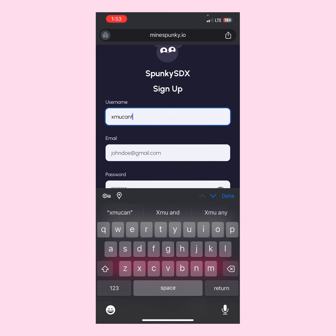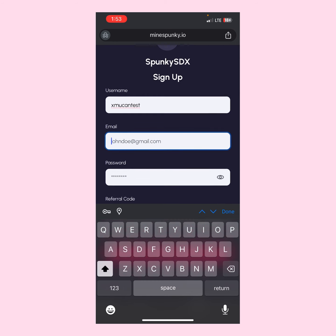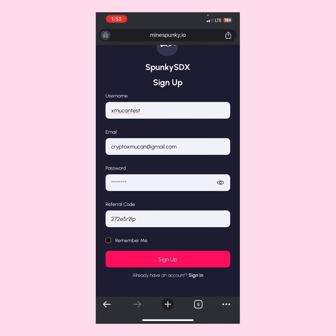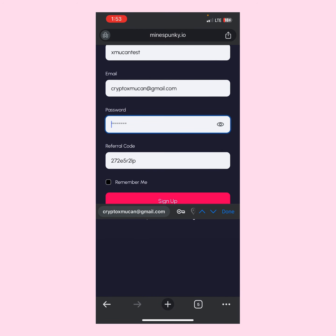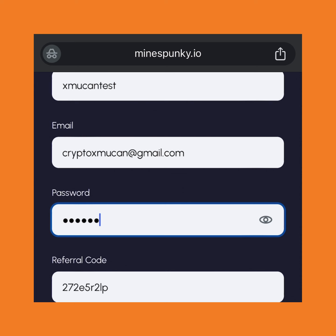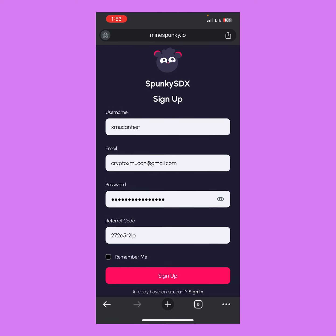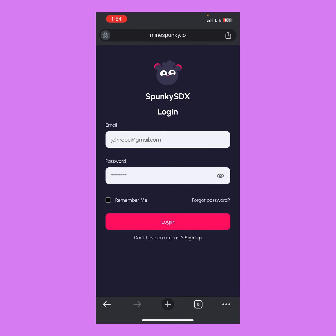I'll enter XMcCain Test for the username, then I'll enter one of my emails, and for the password I'll use a random password. I've typed in my password, so I've added my username, my email address, and my password. Now I'll tap on the sign-up button.